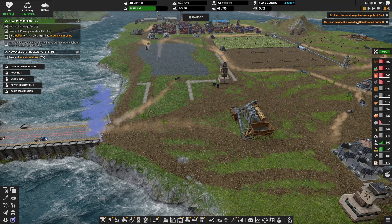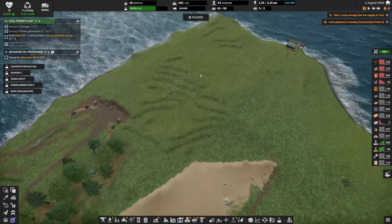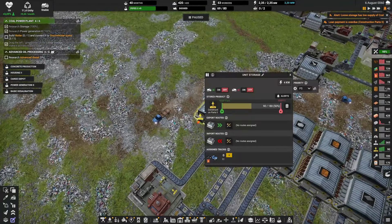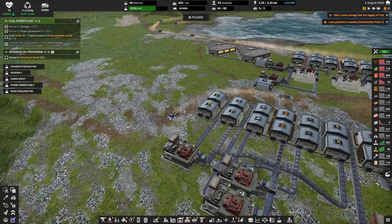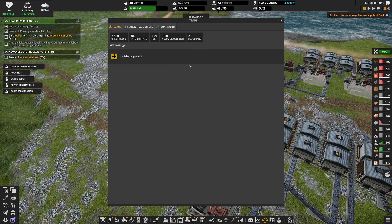We also have a second problem: my loan payment is overdue. In the previous episode we took a quick loan to show off the new functionality and because we were very low on construction parts level two. We still have 52 to repay and the debt is now 13 days overdue. The reason it wasn't delivered is because I had the trading dock set to off. Given that I have 90, let's just repay the whole thing right away. Done — that's paid off.